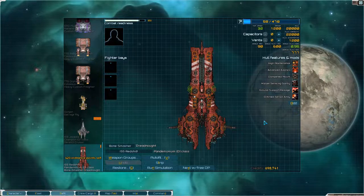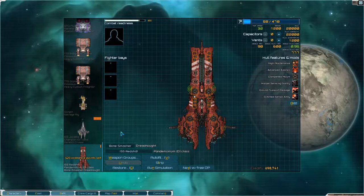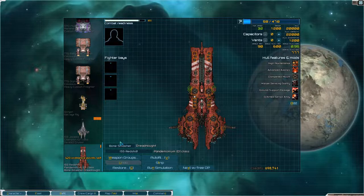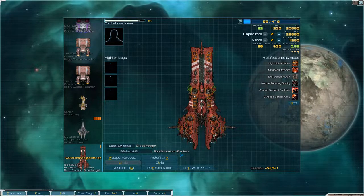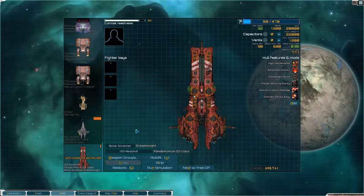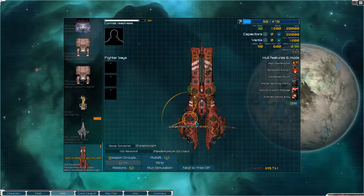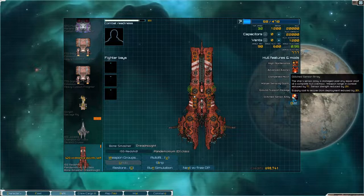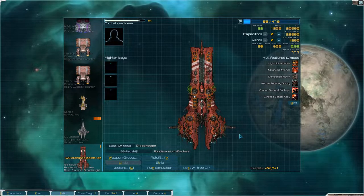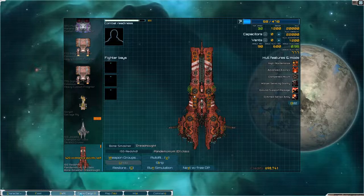Welcome back to Star Sector, folks! In the last one, we defended against a Diablo Avionics Vengeance Fleet, and we picked up this guy — Pandemonium Class — which looks really, really cool, but we're not going to use it right now. The reason for that is it has the glitched sensor right here, which I don't want it to have. So we're going to stick it in storage for now.